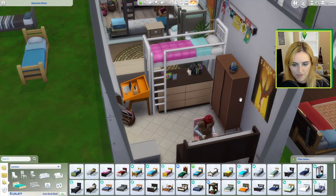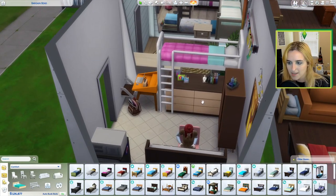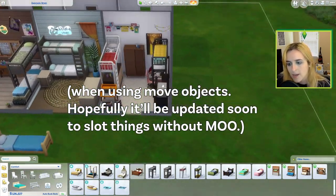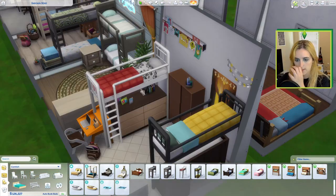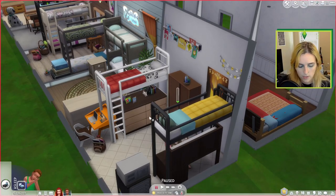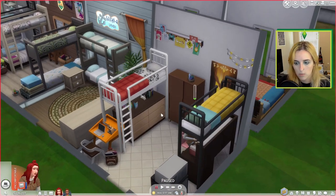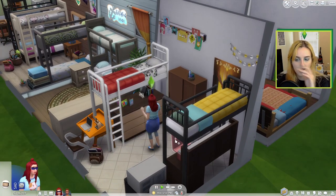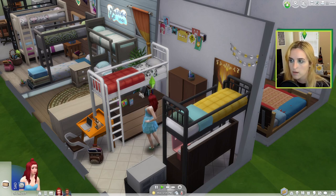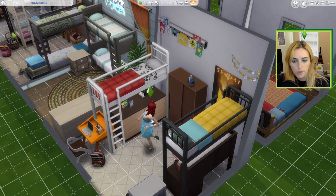Since they have the loft bed option, it very nicely slots things underneath. It just looks so natural — this looks real to me. Let me grab my Sim and see if you can actually use this dresser while it's under here. You can use the dresser, so that's a great functional way of using bunk beds in your dorms.